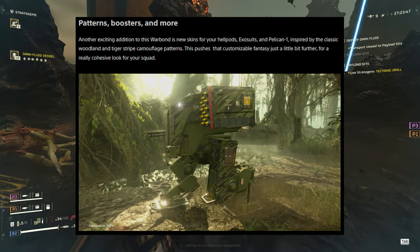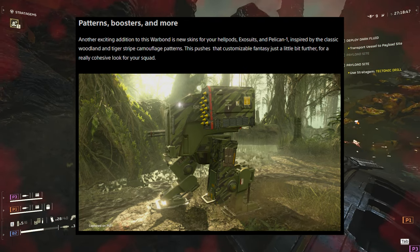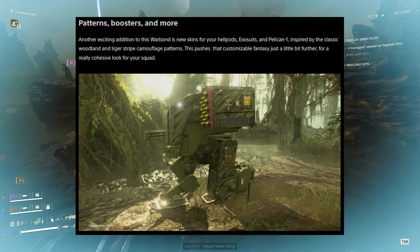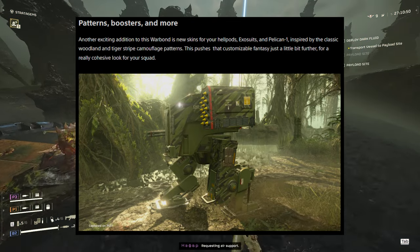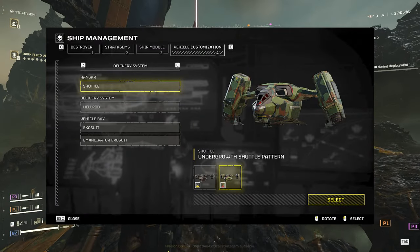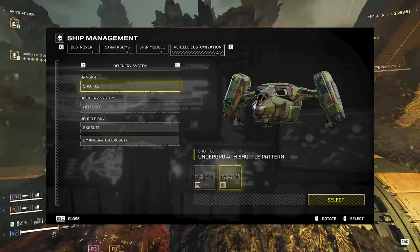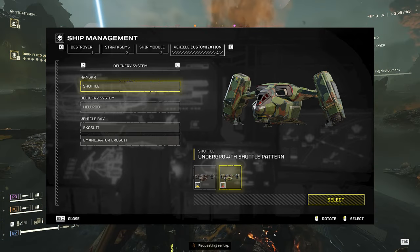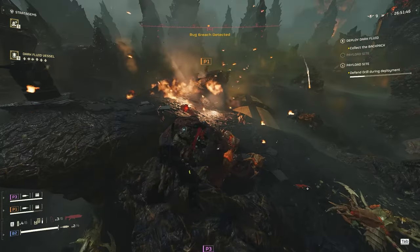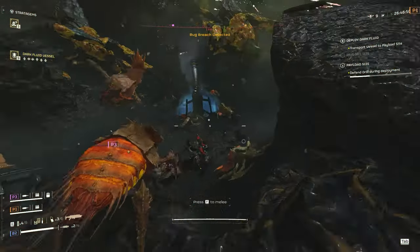Another exciting addition to the Warbond is new skins for your hellpods, exosuits and Pelican 1, inspired by classic woodland and tiger stripe camouflage patterns. This pushes the customizable fantasy further for a really cohesive look for your squad. Now just imagine if they start doing this for weapons as well — that would be really awesome. And do you remember all of the leaks about weapon customizations with different barrels and stuff? I cannot wait to see that in game. This absolutely raises my excitement for Helldivers 2.